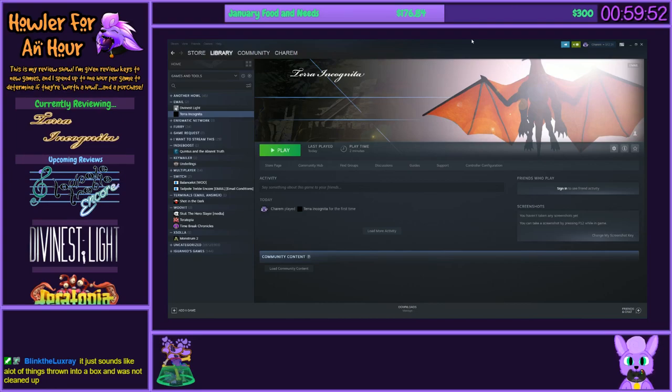Welcome to another Howler for an Hour - one we're starting on the Steam page, because this one's weird. This is Terra Incognita. It had really odd screenshots of a very odd 3D graphics quality that's hard to explain. It kind of looked like it was from the early 2000s or something, but it's a recently made game. It really intrigued me. I wasn't sure if it was any good or not. I'm still not sure. We've been a little bit confused here in the Twitch chat, because this game is kind of confusing right at the very start of launching it.